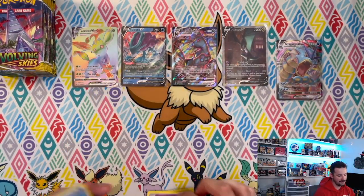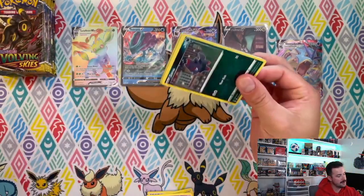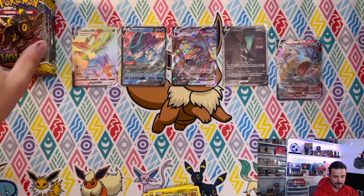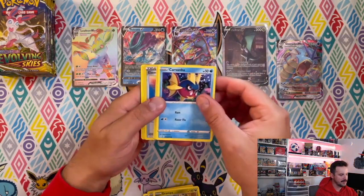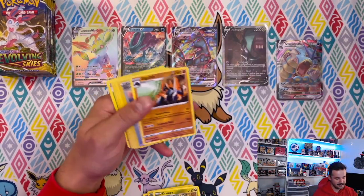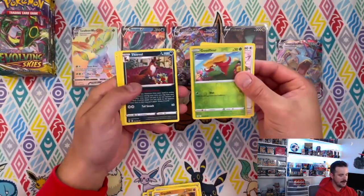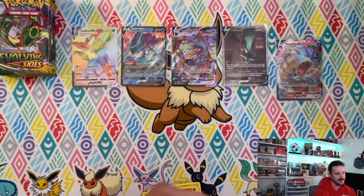Now would be an amazing box — two more regular Vs and then a full art, that would make for an excellent box. Grandpa the Grandpa — it looks just like the dragon from Never Ending Stories or something. Gigalith regular rare. Come on baby.